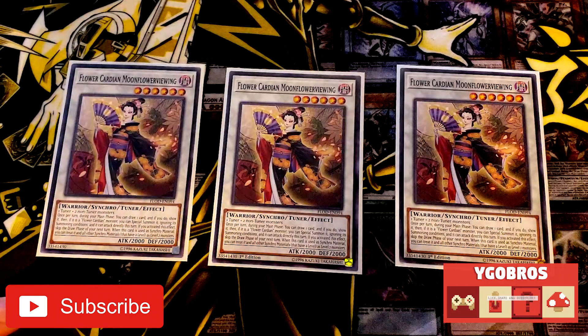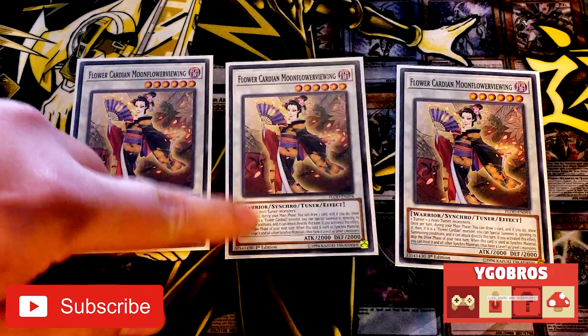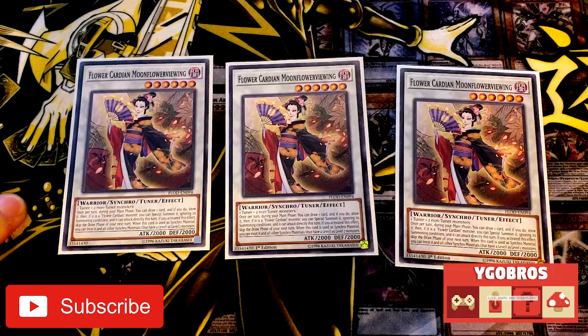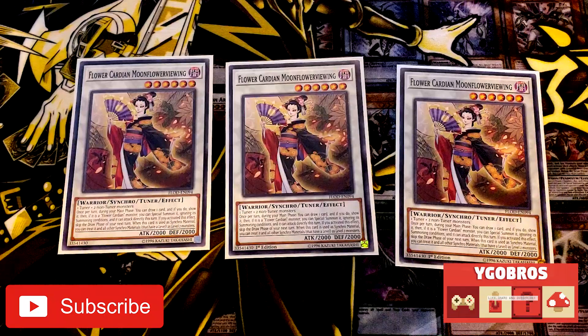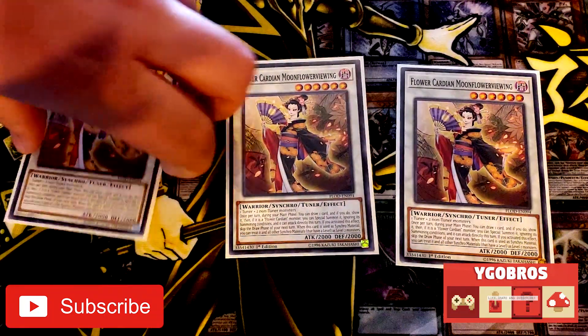This effect is once per Moonflower Viewing, so essentially the way this deck works is you re-spam this girl to the board as many times as you can, knowing that every time you summon her you're drawing a card from your deck. By spamming her in combination with your other draw cards, you will get your Exodia pieces. That is the win condition.